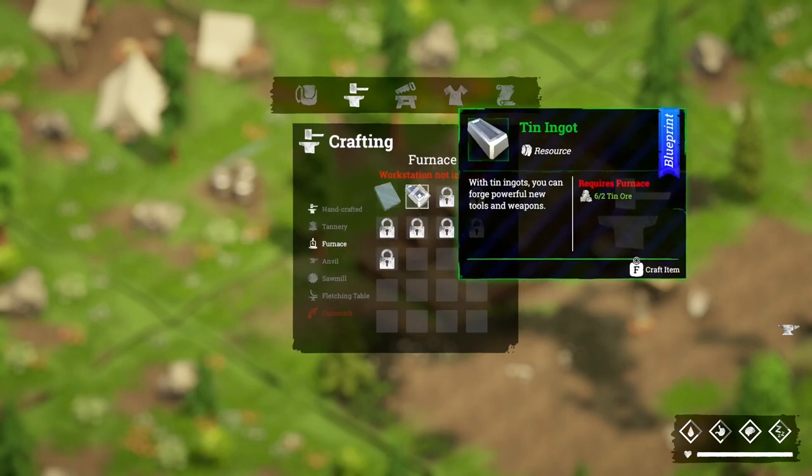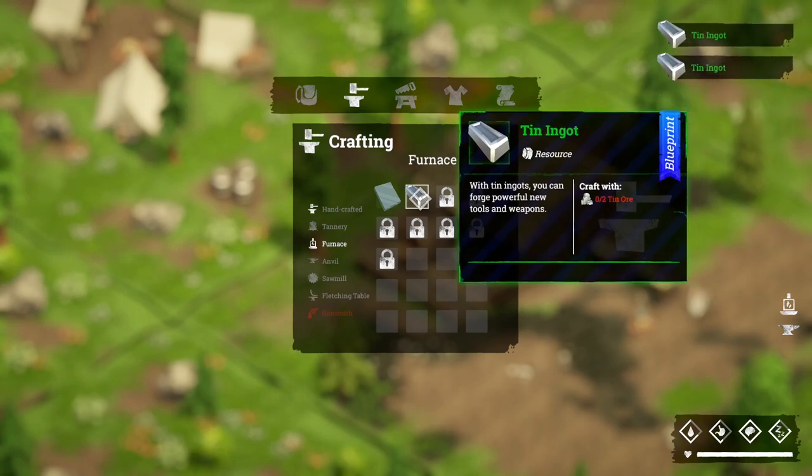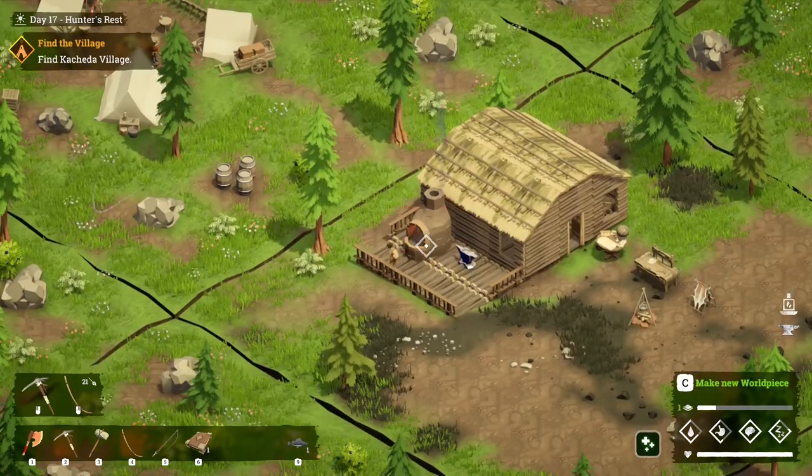Furnace — make the tin. Because it costs you two ore and you only get one ingot back. But yeah, that's good.